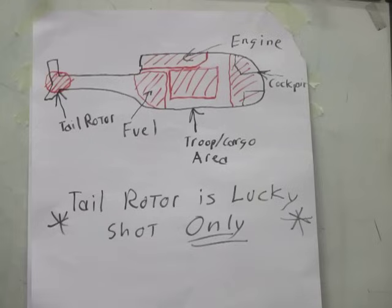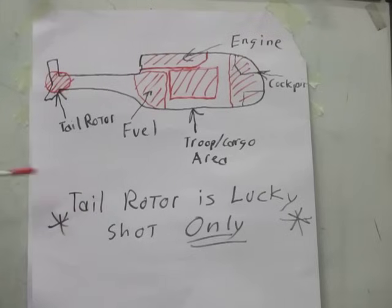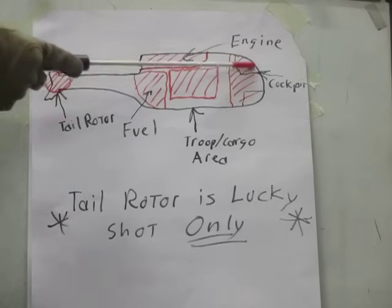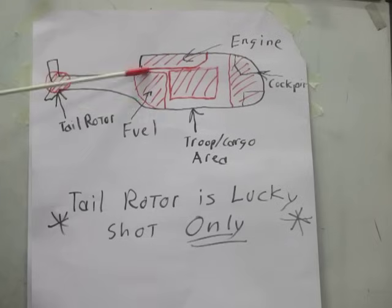Behind the troop compartment is more of the engine, and that's also where the fuel tanks are located. They may be self-sealing, but a self-sealing fuel tank can only take so many holes before it starts leaking. The tail rotor is in the back, but that's a lucky shot only — you're not going to hit it while it's moving. The primary target areas when engaging a helicopter are: the cockpit, the engine, and the fuel tank.